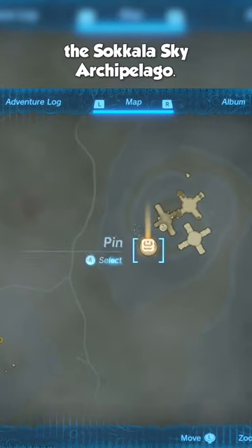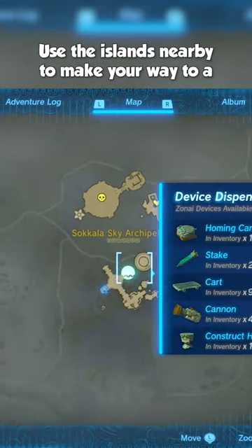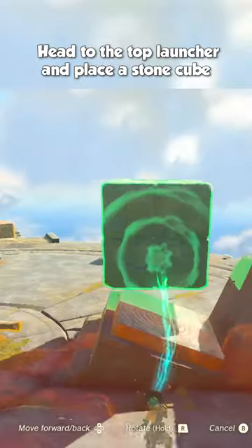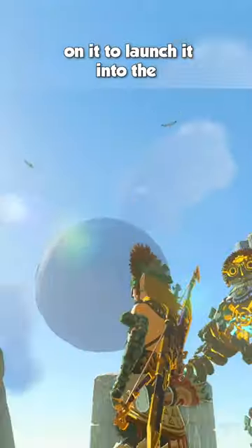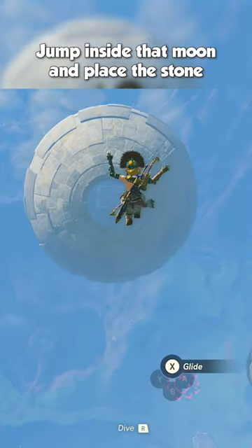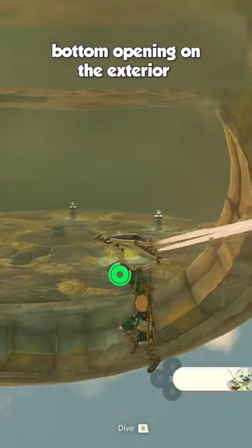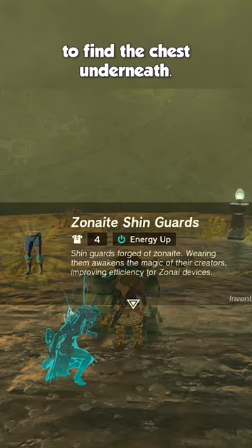The Zonite Shin Guards are found in the Sakala Sky Archipelago. Use the islands nearby to make your way to a hand pad that will activate the island's launchers. Head to the top launcher and place a stone cube on it to launch it into the spherical moon ahead. Jump inside that moon, place a stone on the switch to activate its rotation, then ascend through the roof and glide to the bottom opening on the exterior to find the chest underneath.